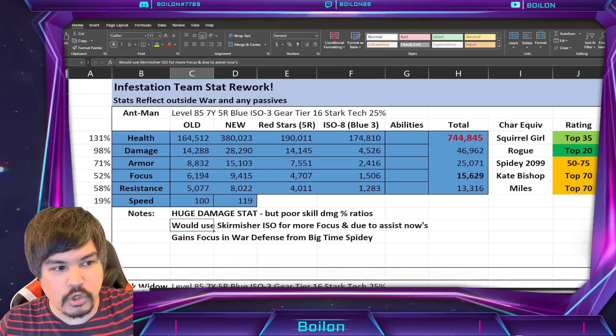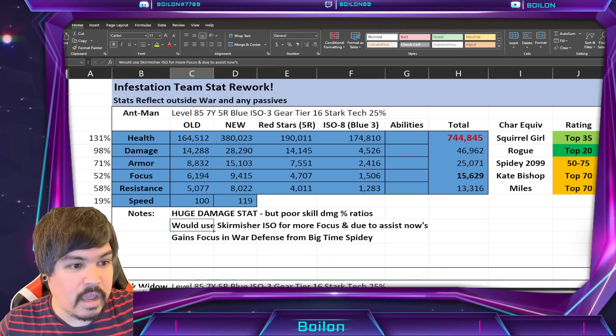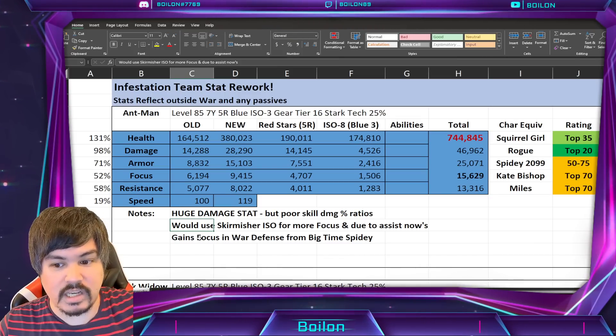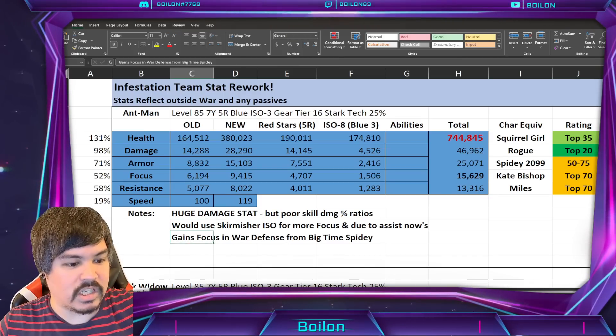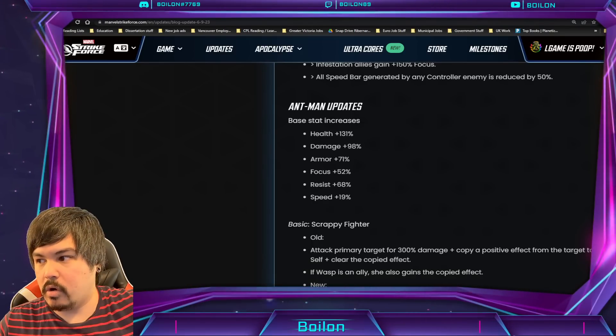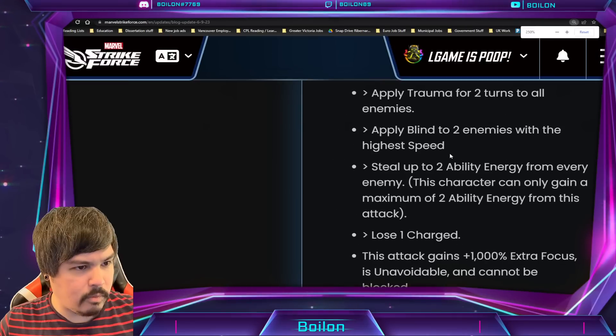I would probably use a Skirmisher ISO on him if you're going to build him up, because it gives not only more focus which he might need, but also he does get assists now in his kit. And he does gain focus in War Defense with Big Time Spidey.